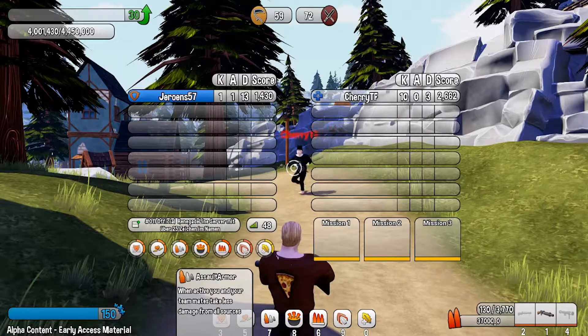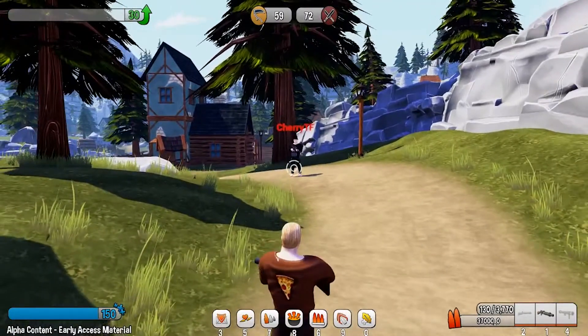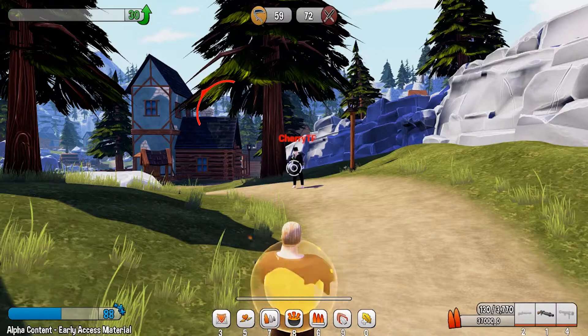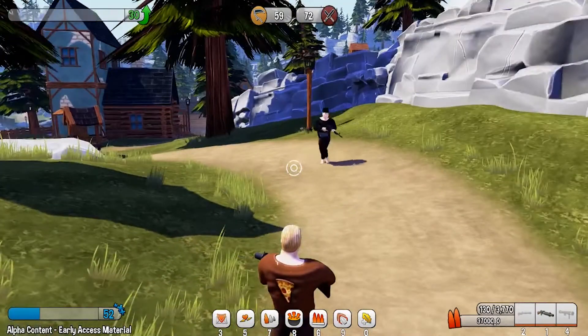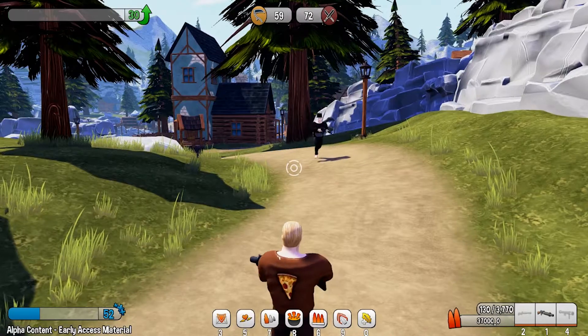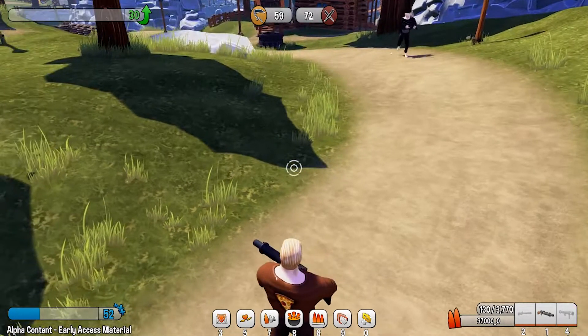Ability seven is Assault Armor. When activated, you and your teammates take less damage from all sources. Without it, I was taking 14 per hit; with it active, that dropped to 9 per hit — so around 20% less damage taken. The field radius around you that covers teammates is unclear since you can't see it visually.